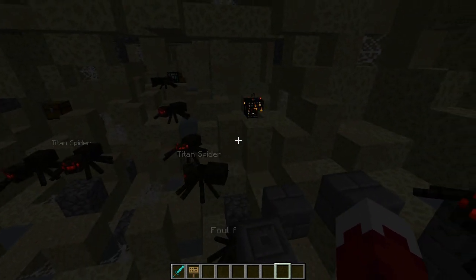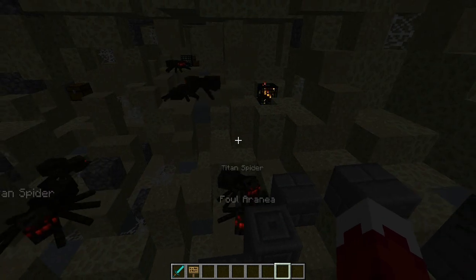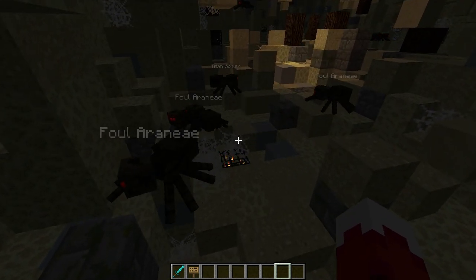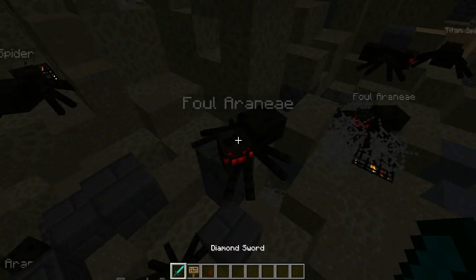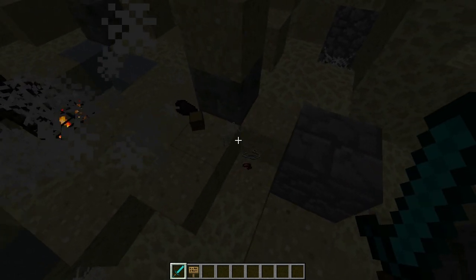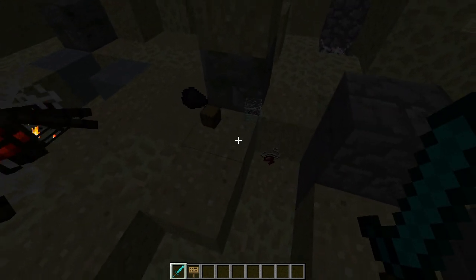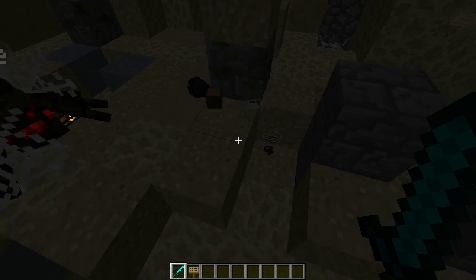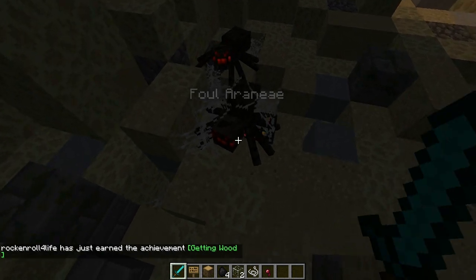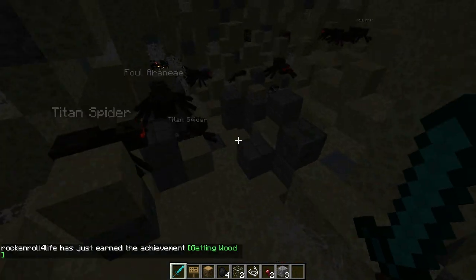The next thing about the map was a variety of mob types — one of the things I tried to do to spice up the map is having mobs of different varieties with different aspects to them. We have a Foul Aranea right here. If we kill it — coincidentally it dropped quite a bit — the Foul Aranea has four items: glass, coal, wood, and cobblestone.